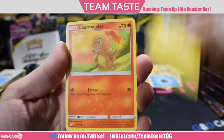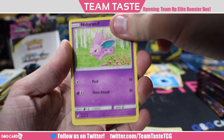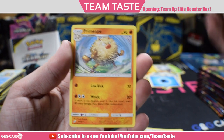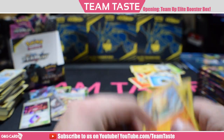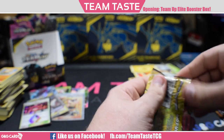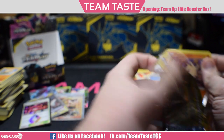Here we got Mareep, Charmander, Onix, Pidgeotto, Nidoran Male, Kabuto, Nidorino, Fairy Charm Ultra Beast, a reverse Alolan Graveler, and a rare Primeape. Super underwhelming card, like most of them are. I want to get one more good hit — let's get a rainbow tag team in here.